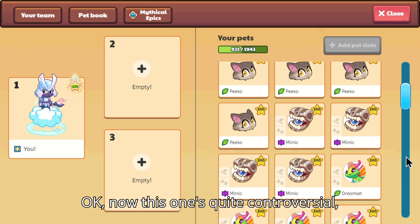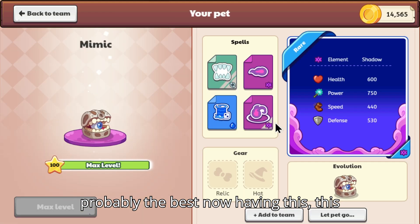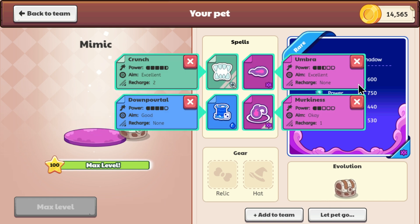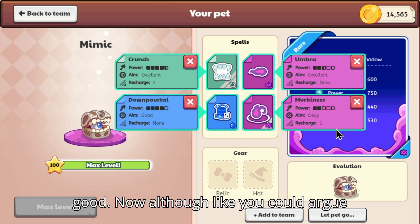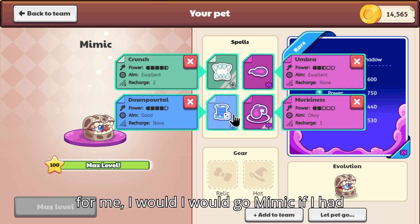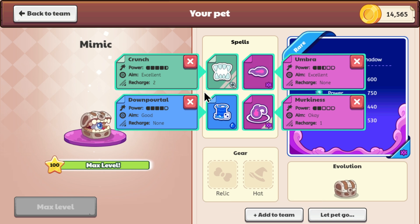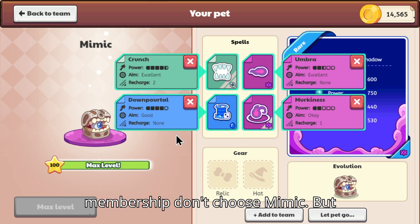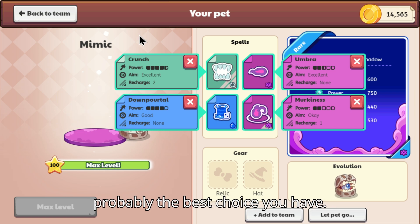Now this one's quite controversial, but I think for Shadow, Mimic is probably the best. Having these two pretty strong spells, I think is what makes Mimic pretty good. Although you could argue that something like Bonamite is better, for me I would go Mimic if I had to choose a Shadow pet for non-members. Definitely if you have membership don't choose Mimic, but overall for non-members, Mimic is probably the best choice you have.